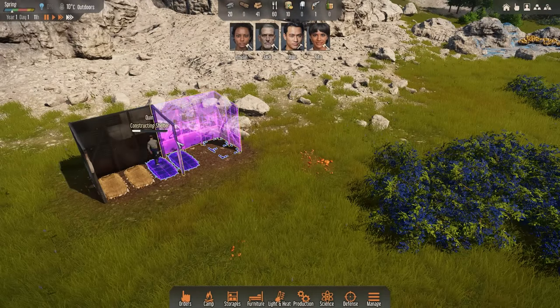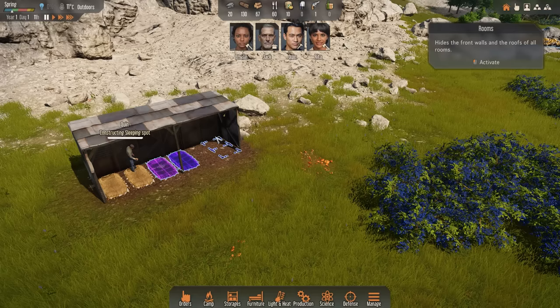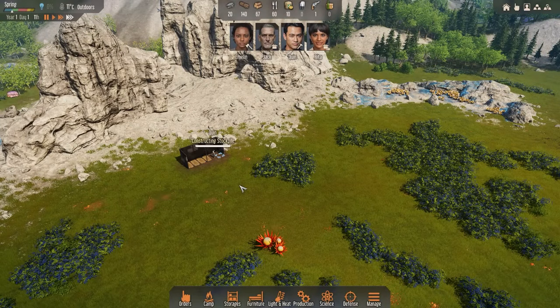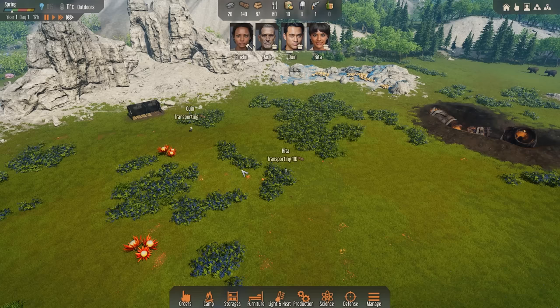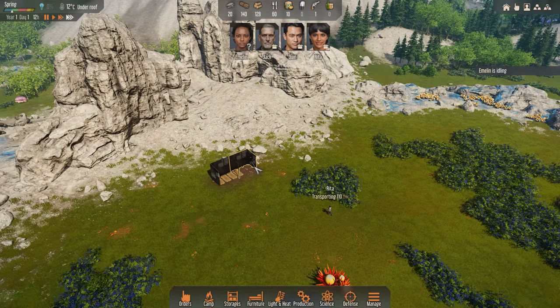Quinn's going to get over here and start constructing some of our shelters, so this is looking just fine and dandy. You can click on the button at the top right and actually see the roofs and stuff. This becomes helpful because you can build out some nice modular buildings at some point. But for now, this will be fine — it's all very, very temporary.